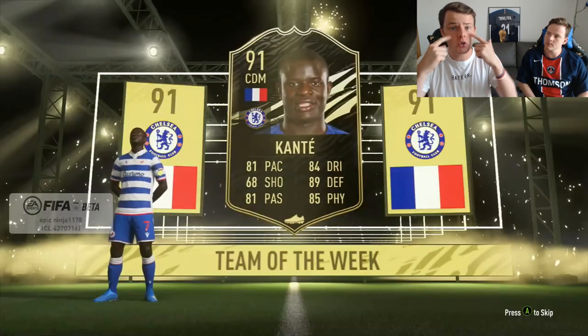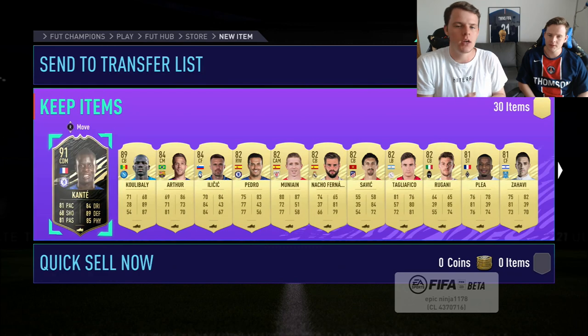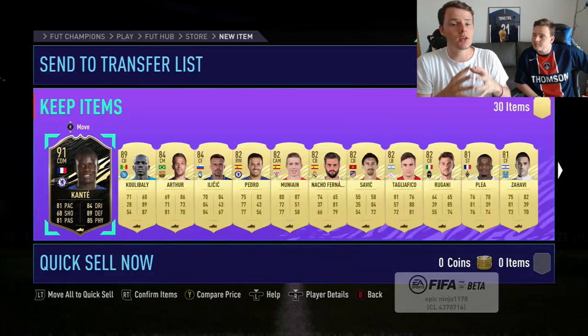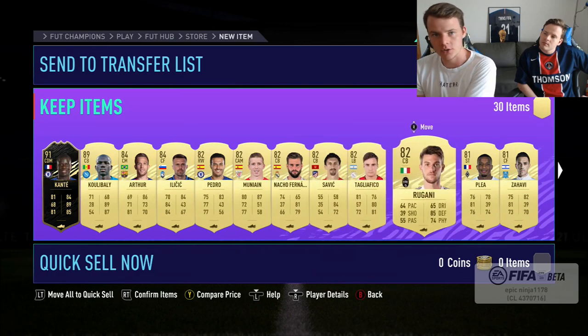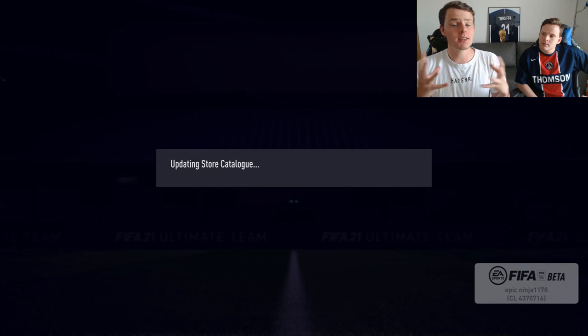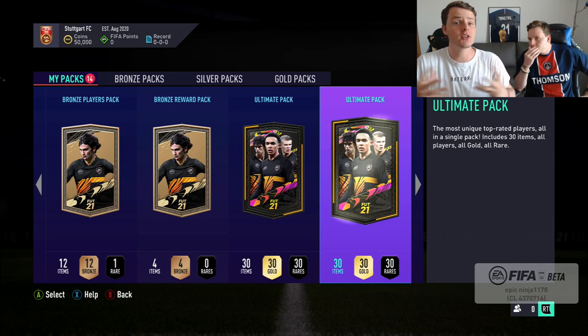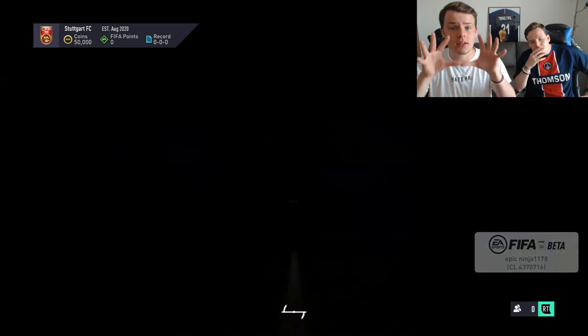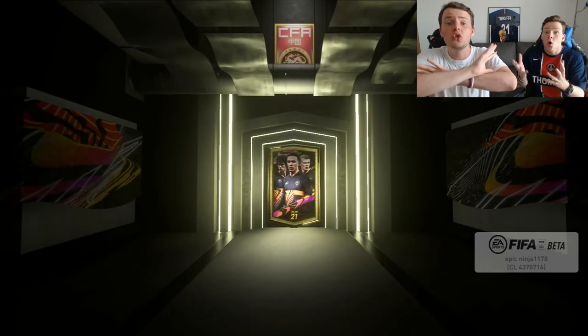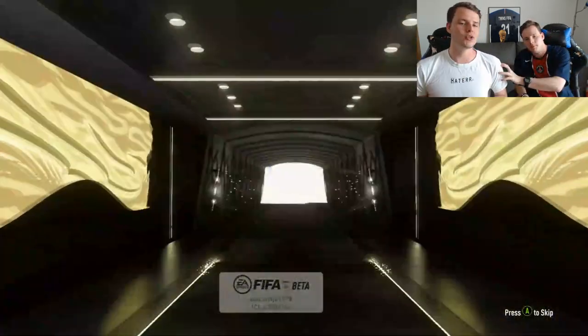With those starter packs on the FUT web app, there are a couple of things you need to do. First, analyze who you're packing. If you're packing 86-rated or higher players, those are really valuable. And obviously some really overpowered meta players — we're talking the likes of Valverde, Davies, players that a lot of people will want to play with in the first few weeks. Please do not sell them. Meta players and 86-rated or above — do not sell on the FUT web app, because their price will go up as soon as the game is out.